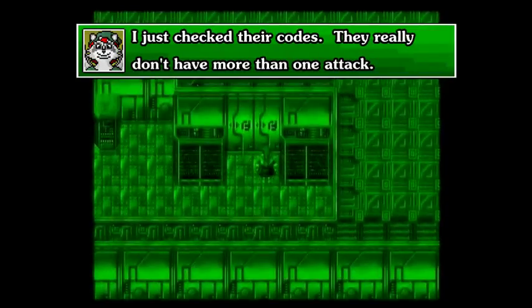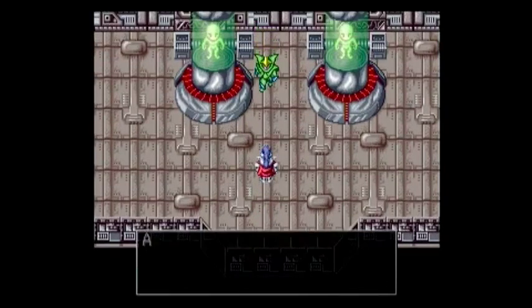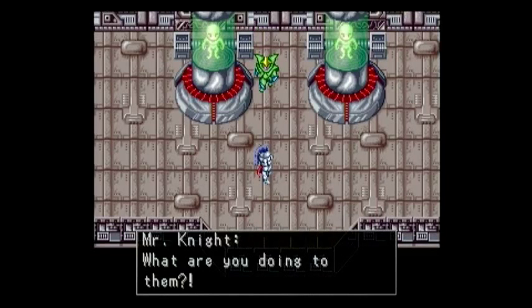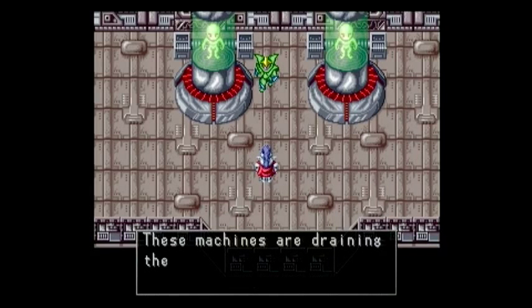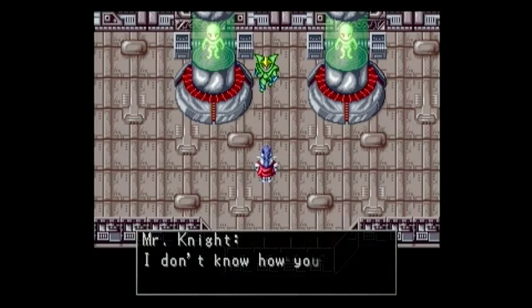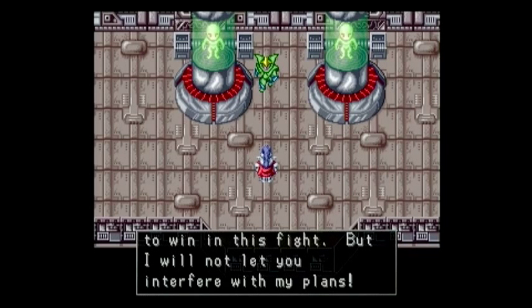Oh, last token... well, not the last token. Still got plenty more to find. 'Where did you come from? You're not allowed to be here. What are you doing to them? I need their energy. I'm not sure how, but these guys are full of energy. These machines are draining their energy and giving it to me.' 'But why?' 'I have a feeling I'm going to need it in the battle.' 'I don't know how you knew I was going to fight you, but no - not this battle. I don't need to steal energy to win in this fight. But I will not let you interfere with my plans.'